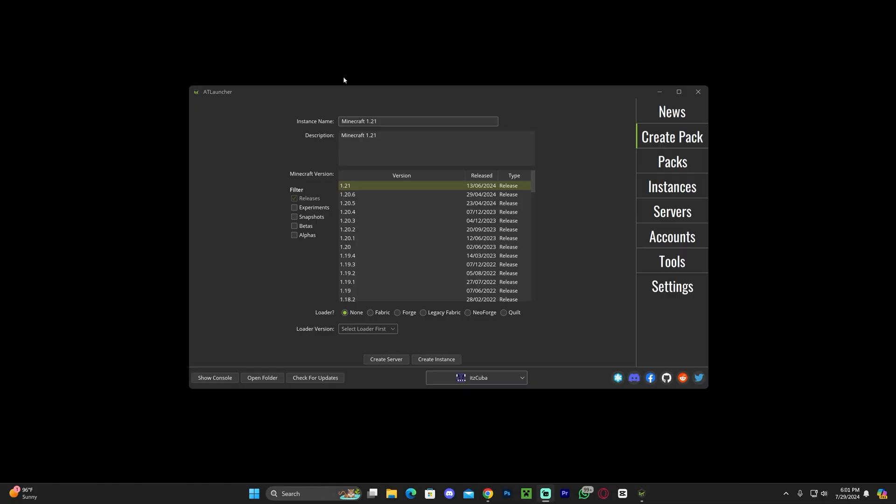In this video, we're assuming you already have AT Launcher installed. If you don't, go ahead and check one of our recent videos on the channel — we have a video on how to install AT Launcher. Anyway, let's assume that you do have the launcher installed. Here's how we're going to create that server.